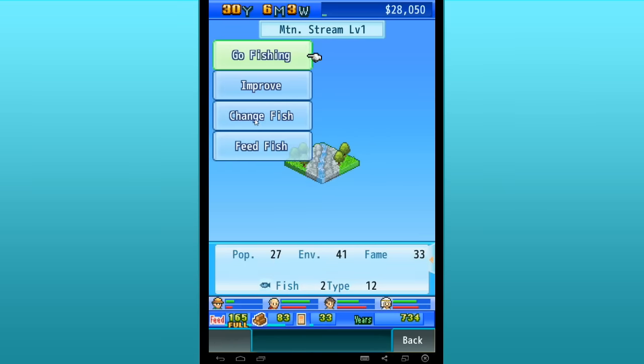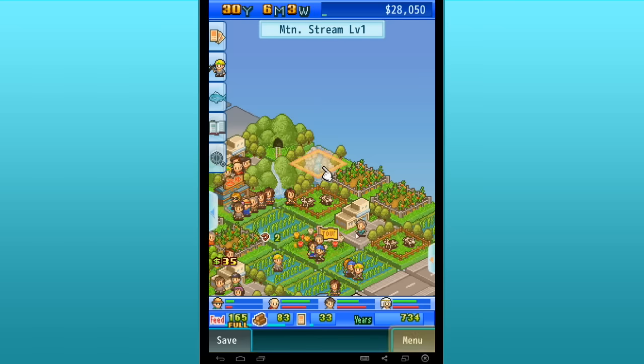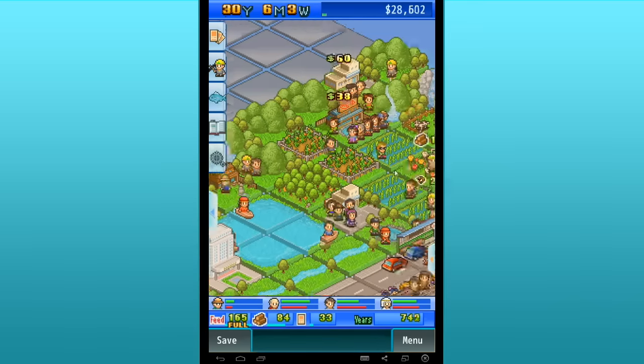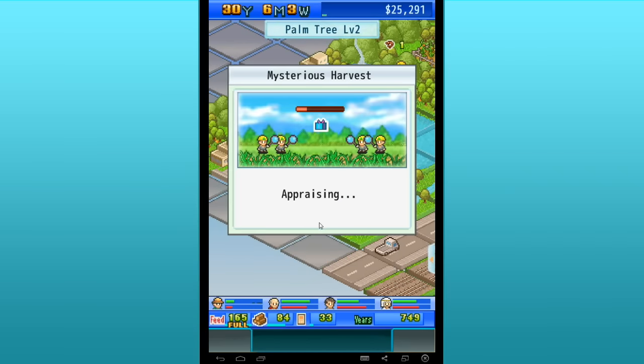Was it in the mountain stream? Goldfish and eel — no. I know I figured out a new fish species and I was so excited to show you guys, I just don't remember where it was. Oh, you can't fish in the waterfall, that's right. There's a little thing down here at the beach — let's appraise this mystery harvest. It's bananas!